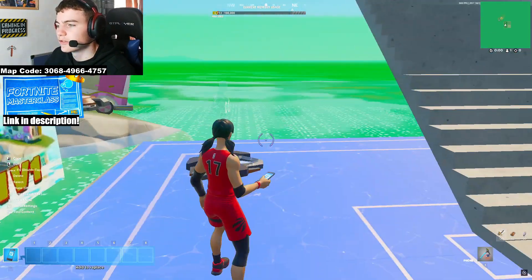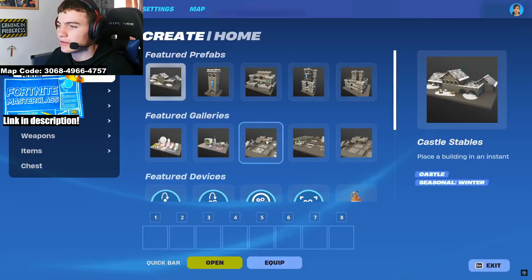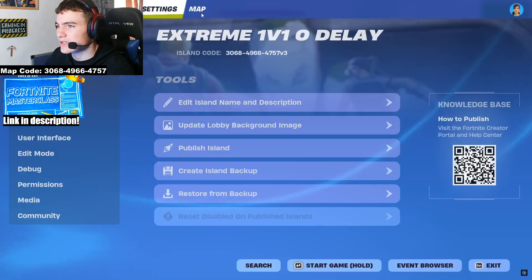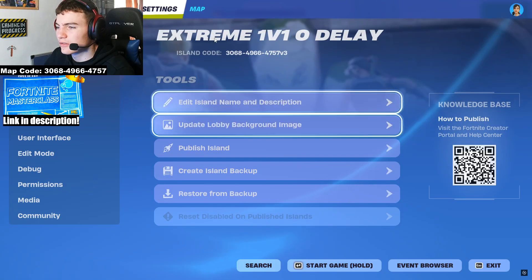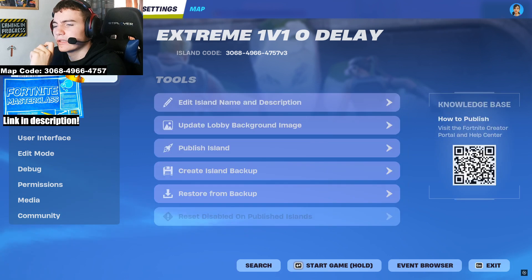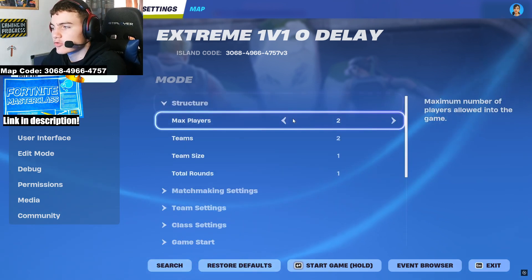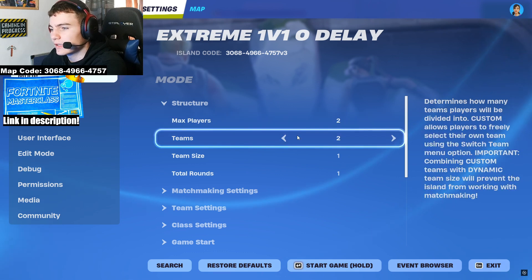First, go on your phone — whatever button that is — enter your phone and then go into your loadout. You'll see there are a lot of options, but you're going to go into island settings. To get all the island settings set up perfectly, we're going to start at the top in the Mode tab and make our way down.